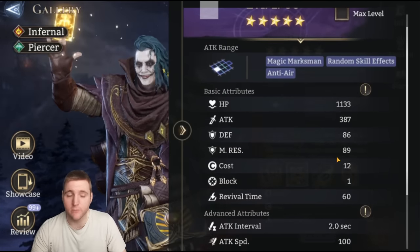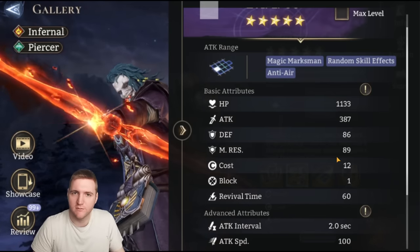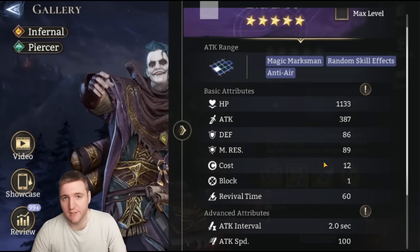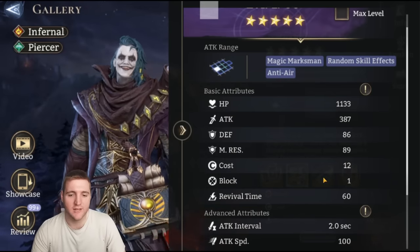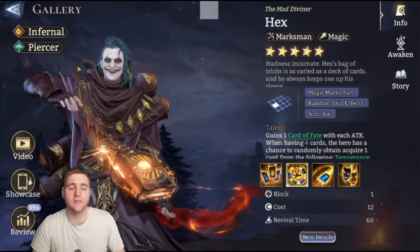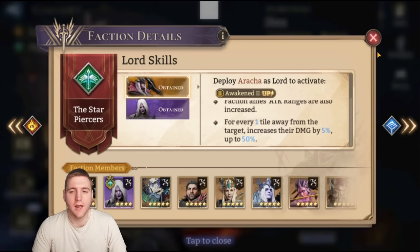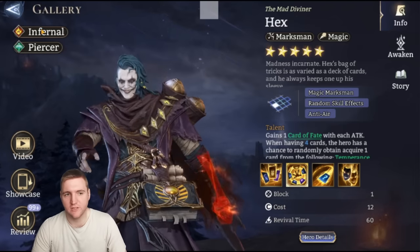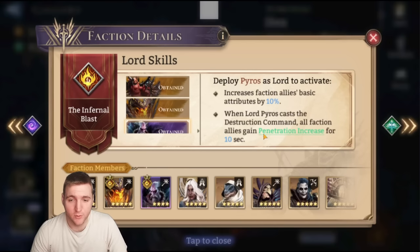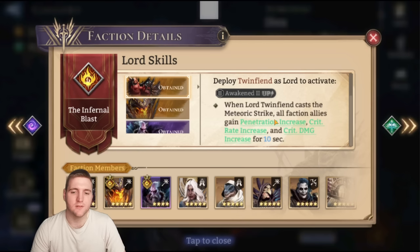He has a cost of 12, so he is one of the cheaper marksmen — there seems to be a divide where marksmen are either very cheap or pretty expensive, and fortunately Hex falls in the cheaper region. Also being dual faction is really nice. It means he's good in Piercer content because he gets the bonus range if you have a Lunaria or an Araka, and if you're using him in Guild Boss, he's great in an Infernal team gaining bonuses from either Pyros' Destruction Command or Twin Fiend's Meteoric Strike.